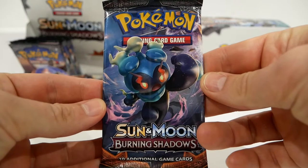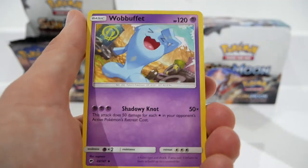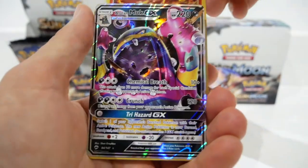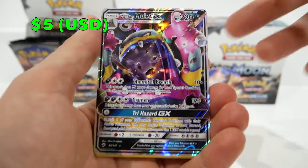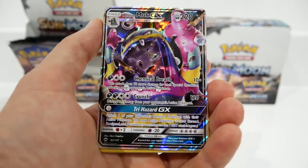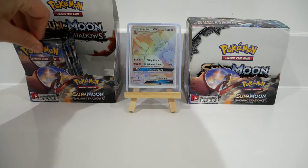Pack number one — this feels like a thick pack. We have a Seviper, a Wynaut, a Wobbuffet, a Mudbray, a Wishiwashi, an Oddish, a Duskull, a Marowak, and a Reverse Holo Marowak for the Rare. We have the Alolan Muk GX! What is going on with first packs every time? Look at that card — the colour is incredible. This was actually the second card I really wanted after the Charizard. Every time we open a first pack we seem to do very, very well. Not disappointed at all — the first pack always seems to incorporate the pull of the day.